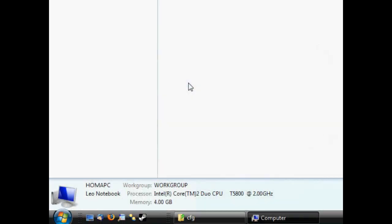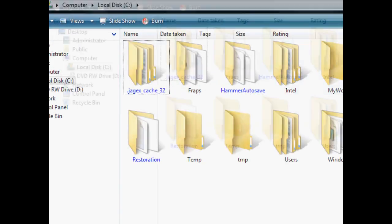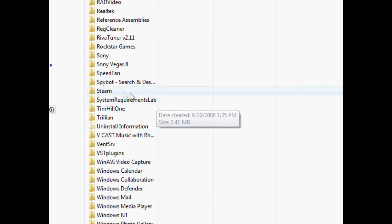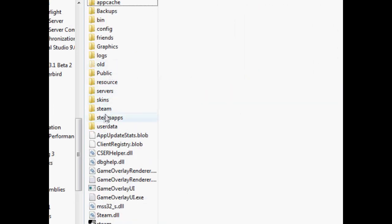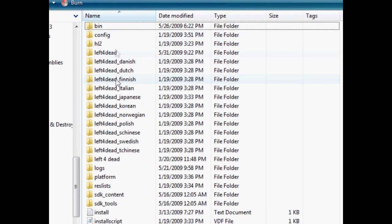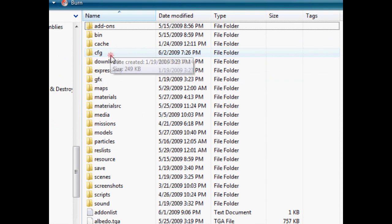The first step is go to your Start menu, Computer, Local Disk, Program Files, x86 if you aren't 64-bit, Steam, SteamApps, Common, Left 4 Dead, Left 4 Dead, CFG.